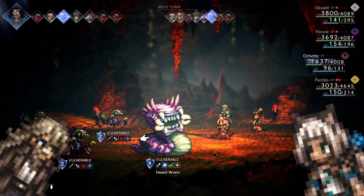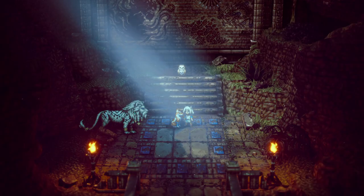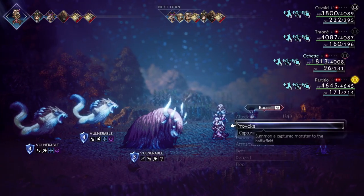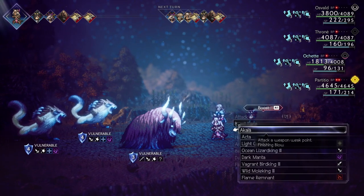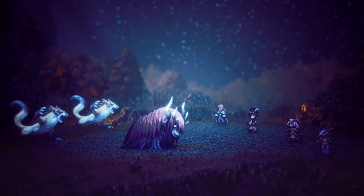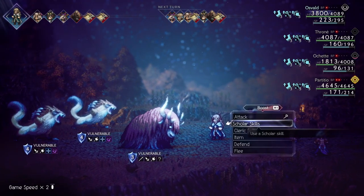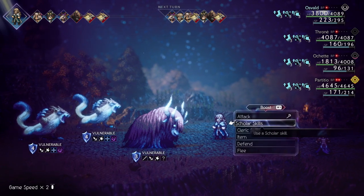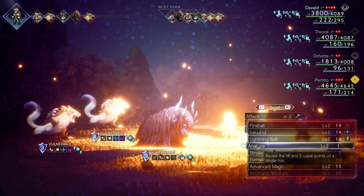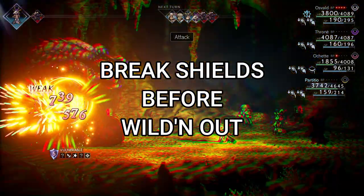One thing that makes having the hunter Ochette or the scholar Osvald in your party so important is their ability to see the enemy's weaknesses early in battle. When starting her origin story, Ochette will be asked to pick between two companions — the fox or the owl. The fox will attack a weapon weakness and the owl will attack an elemental weakness. As for Osvald, he has a skill called Analyze, revealing not only one weakness but also the health of an enemy. If you use BP, you can reveal up to 5 weaknesses on a single enemy if it's maxed out. Having at least one of these on your team is essential to making battles much easier and less time consuming when searching for weaknesses to break shields.